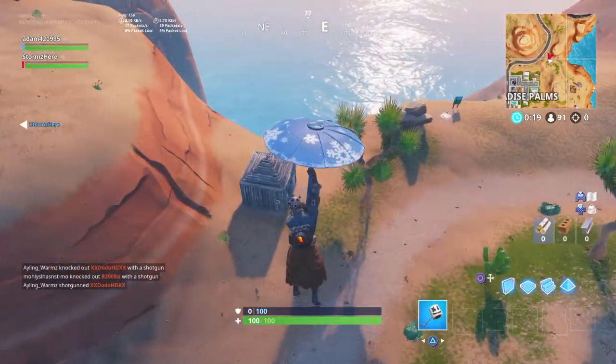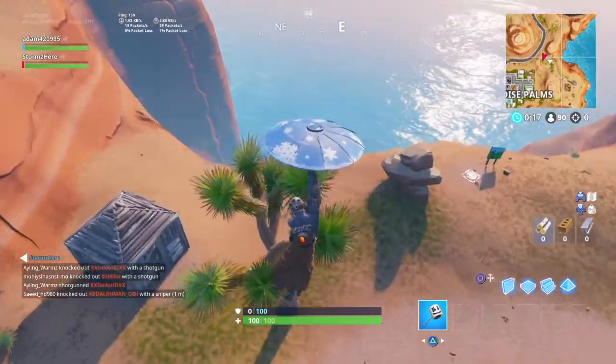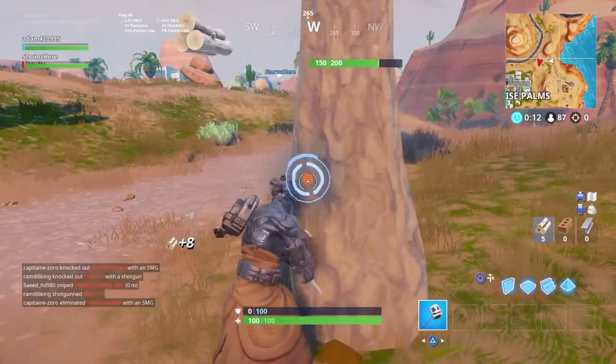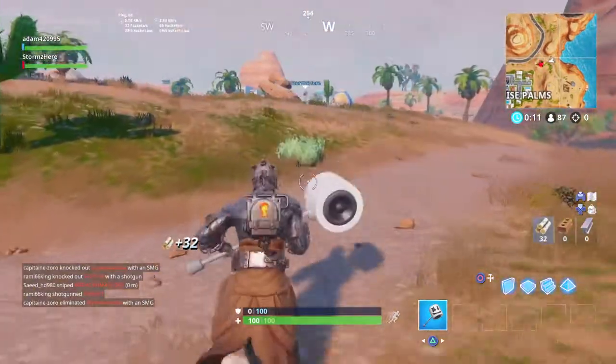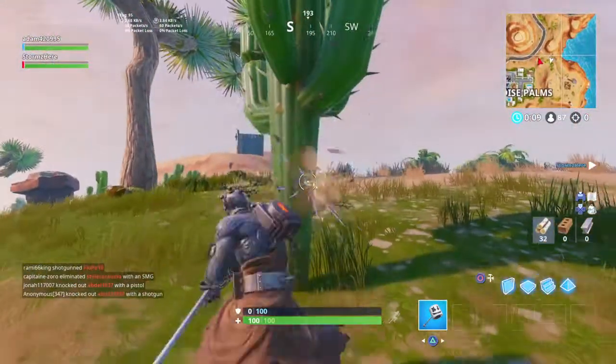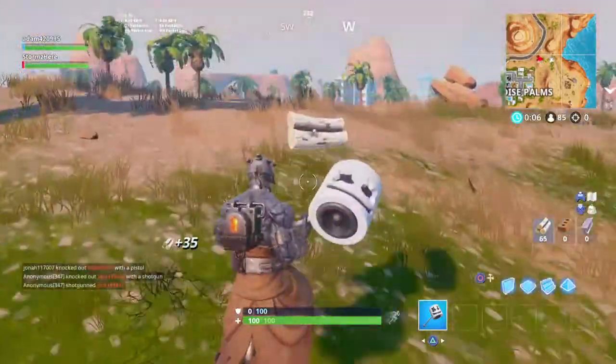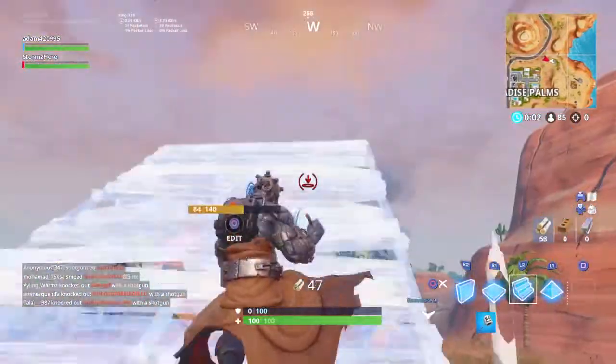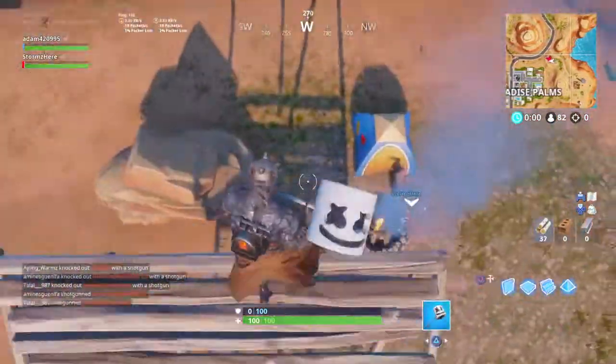I'm just going to go get some maps, build up, and prove that even if it's wrong, you can still see that the cozy campfire works. Because the in-game files might be incorrect, which they're probably not, but you never know with in-game files.